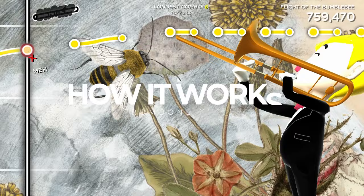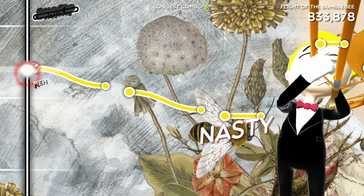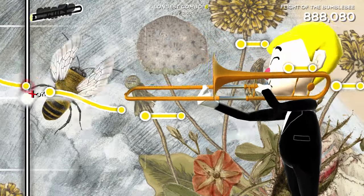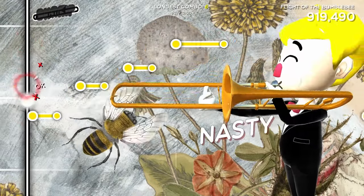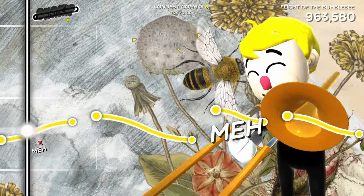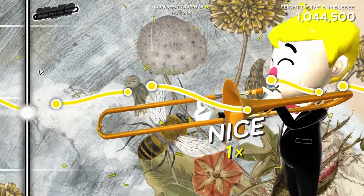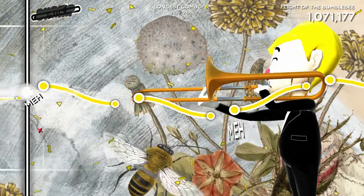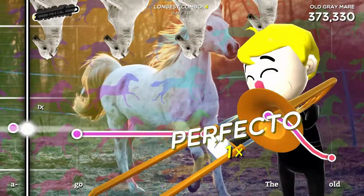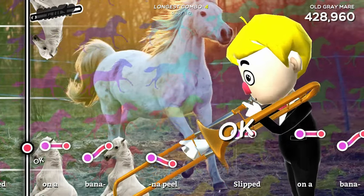The sync and controls were mostly fine for me. Every time you load into a song it reads where your controller is and sets that as the central point, so I had to keep reminding myself of this as I went through the tracklist. If things aren't reading correctly, you can hold the Y button to recenter. I also noticed that when the Trombone Champ multiplier kicks in, the bloom effect can occasionally cause a visual stutter with the notes, so be warned of that.